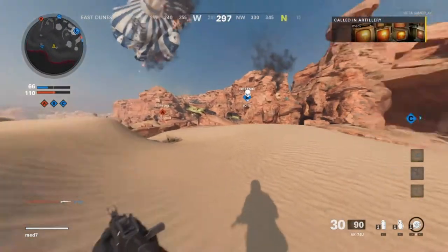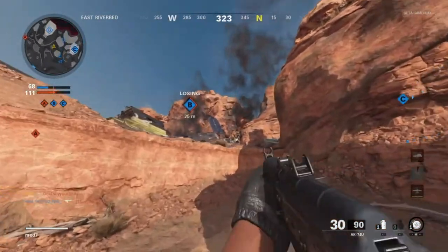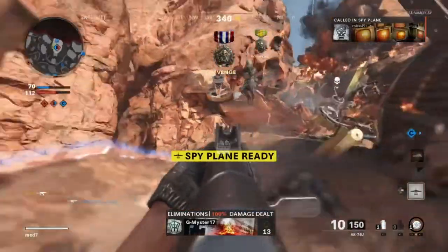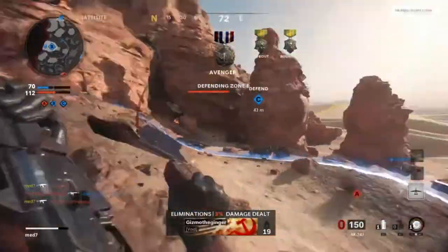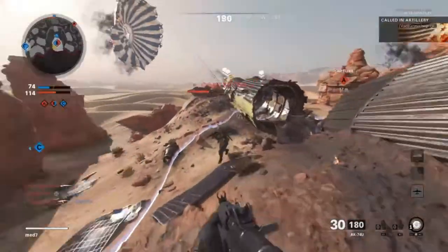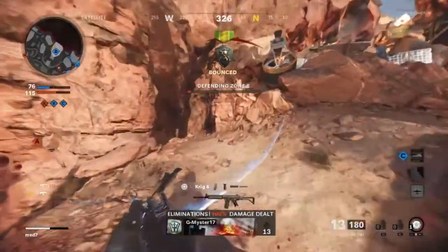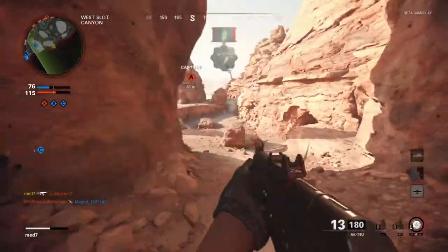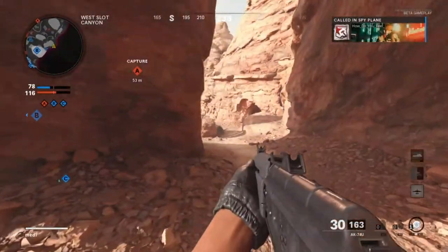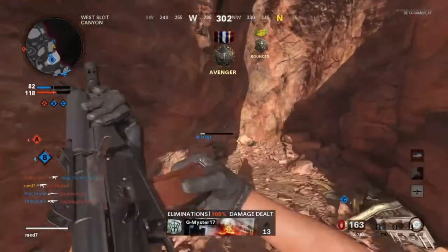I'm calling the artillery strike over where they should be pushing B from, hopefully picking up a couple of kills and preventing a push. Unfortunately the artillery strike hit the wrong side of B. There's one, is there any more? We're contested - I'm going to take him out and get them off the B flag. We're defending B like a boss right now. This AK74U is insane - honestly probably one of the better weapons in the beta if not the best. Getting close to the attack helicopter, on a six kill streak.